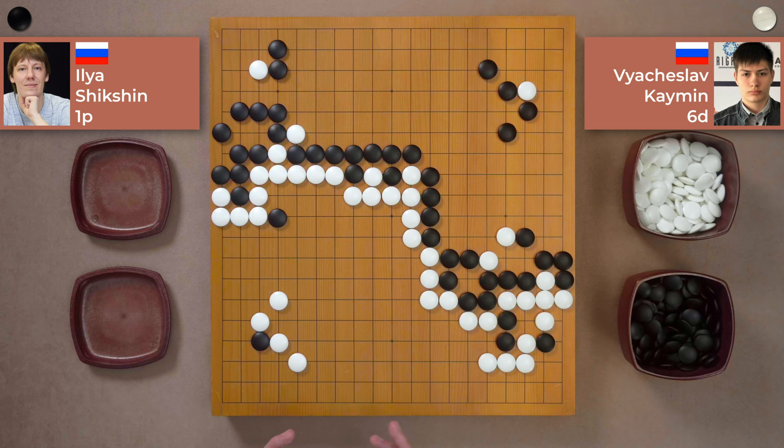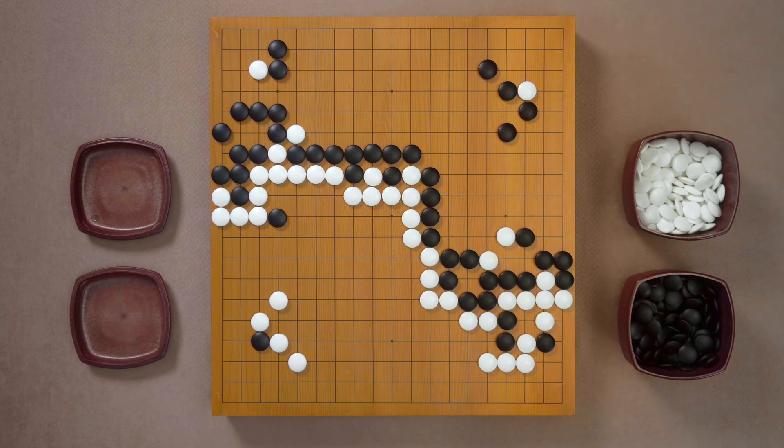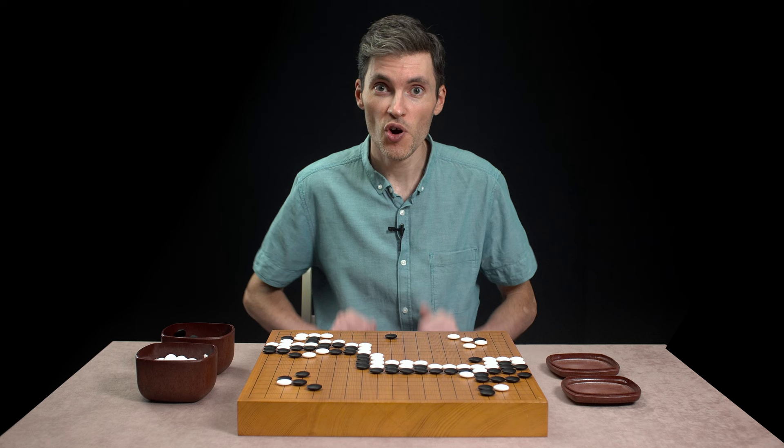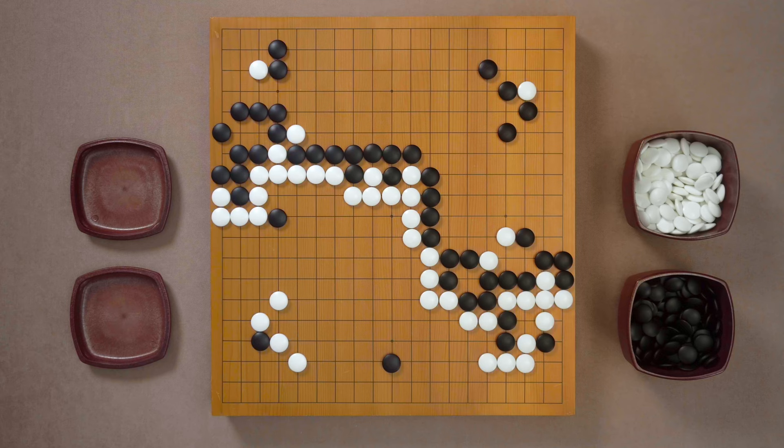This is a game between two Russian masters, Ilyashik Shin as Black and Vyacheslav Kaiman as White. This game is known as one of the shortest games in tournament history that made it to counting — only 92 moves. We're gonna take a look at this game after it was finished. So let's say that right before ending the game, Black decides that this area is huge — why not try to live there inside? And plays something like this. Even with such a gigantic area, it's important not to panic. You have to remind yourself that this wall is very strong and all of this is actually White's territory. If you're White here, tell yourself that the only place where this stone is going is right into the lid.